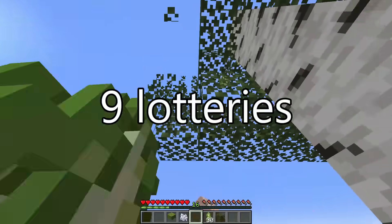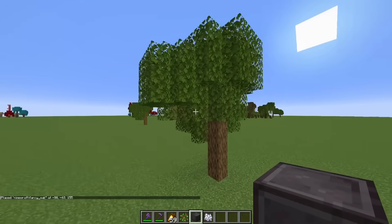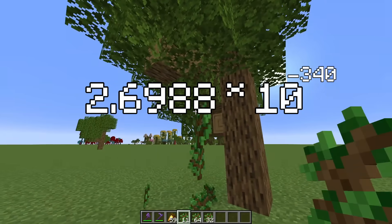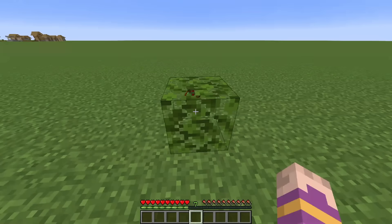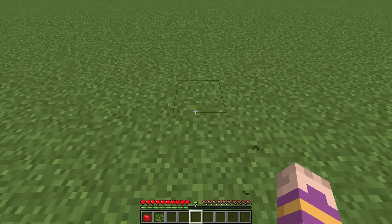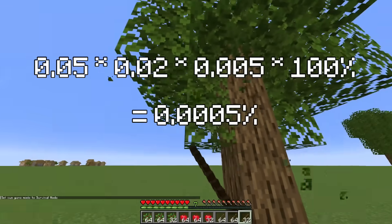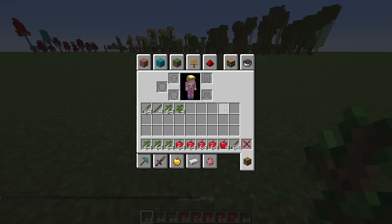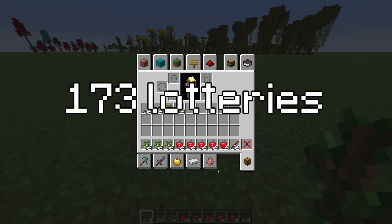It is technically possible to drop 55 saplings from one birch tree, with a chance of 1 in 300 duovigintillians — but you are more likely to win 9 lotteries in a row. Fancy oak trees can have over 260 leaves, so possibly over 260 saplings from one tree. The chance of that happening is 10 to the power of minus 340, equivalent to winning 42 lotteries in a row. It is also possible to drop a sapling, a stick, and an apple from a single leaf block, with a 0.0005% chance. So if you were to drop 260 saplings, 260 sticks, and 260 apples from one tree, you have a chance of 10 to the power of minus 1384 — so 173 lotteries.